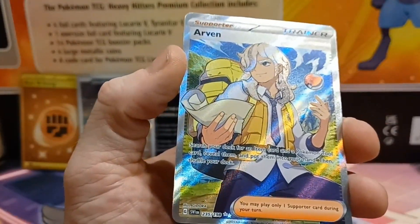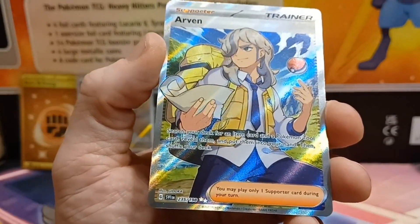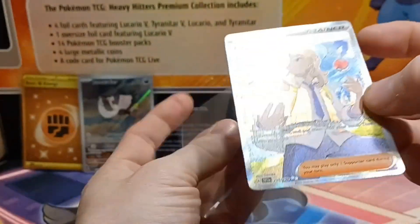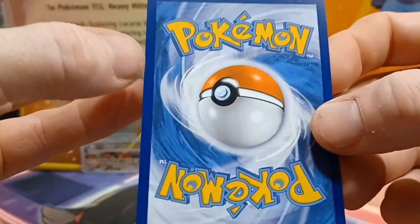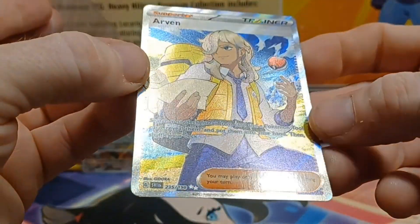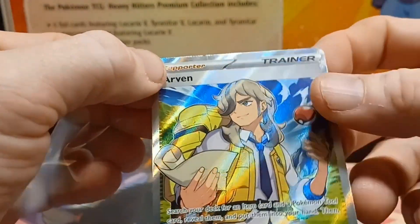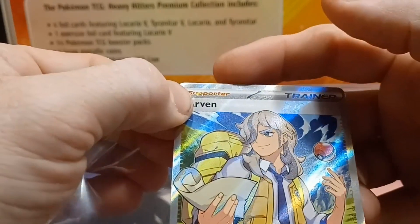Like I said, it doesn't take much — one good pull to turn things around. I'm not sure if this is one I have or not. I think this is a new card; I don't think I have this one yet. Let's take a closer look at this one. Unfortunately it does look like it's got a nick right there at the top — you can see that right on camera.